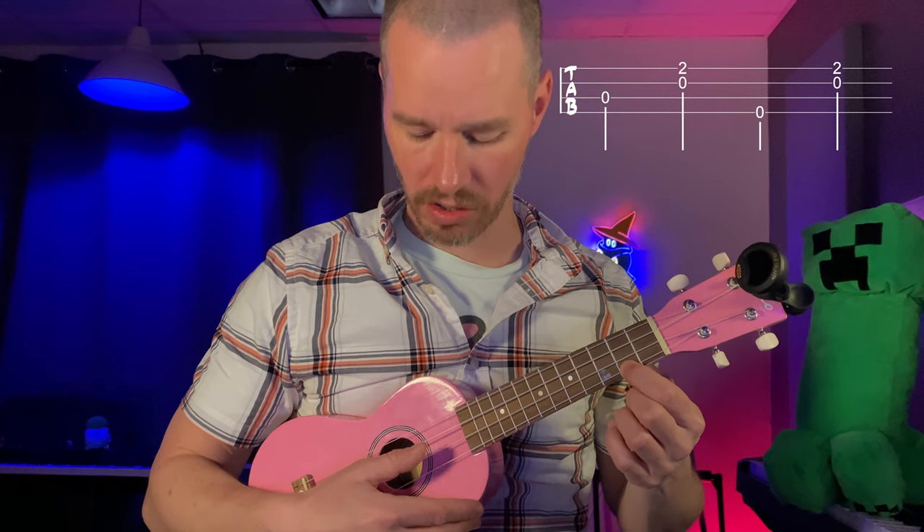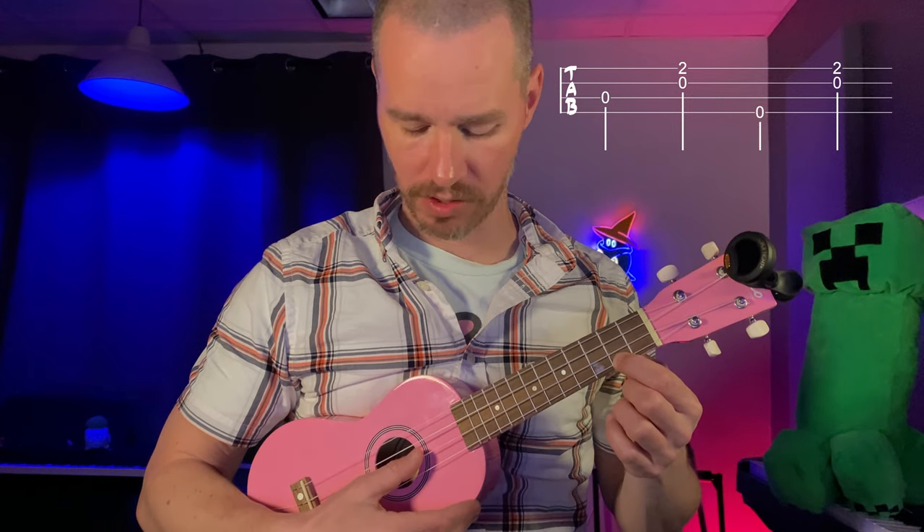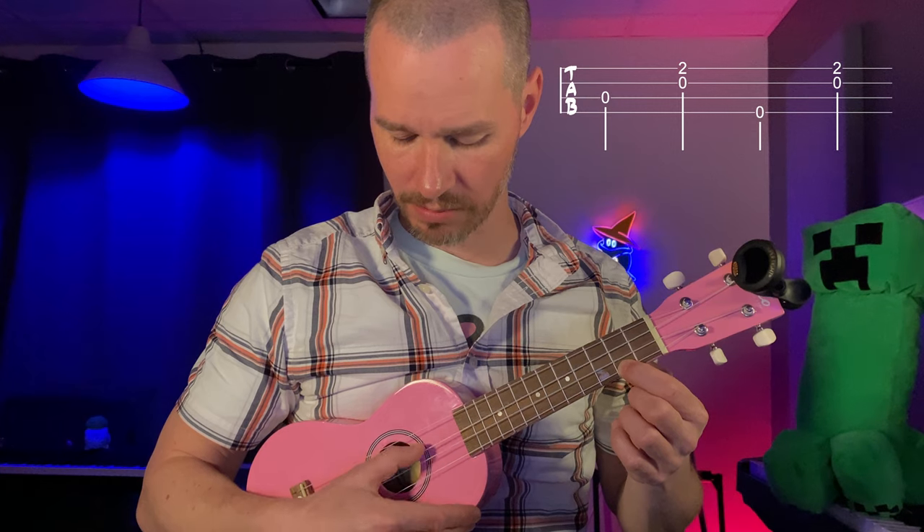That doesn't count as a mistake. This one's pretty simple — you're going to hold your finger on the second fret of the first string the whole time. Then you're going to pick the third string open, and then strum the bottom two strings together. Then pick the top string open, and then strum the bottom two strings again. So: pick third string open, strum bottom two, pick top string open, strum bottom two again — and just keep switching.